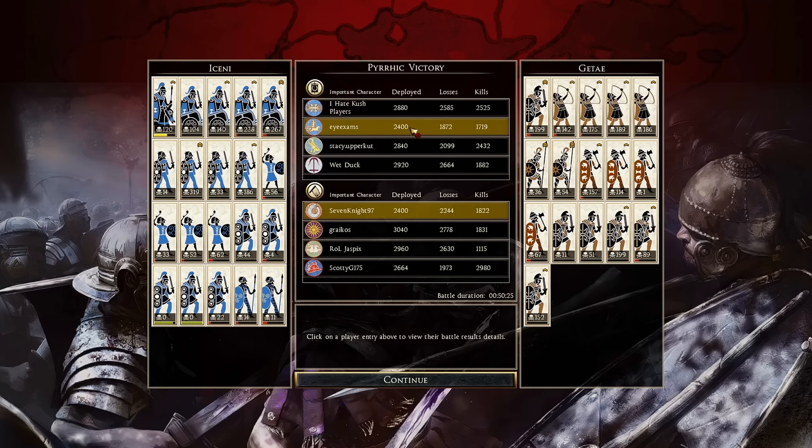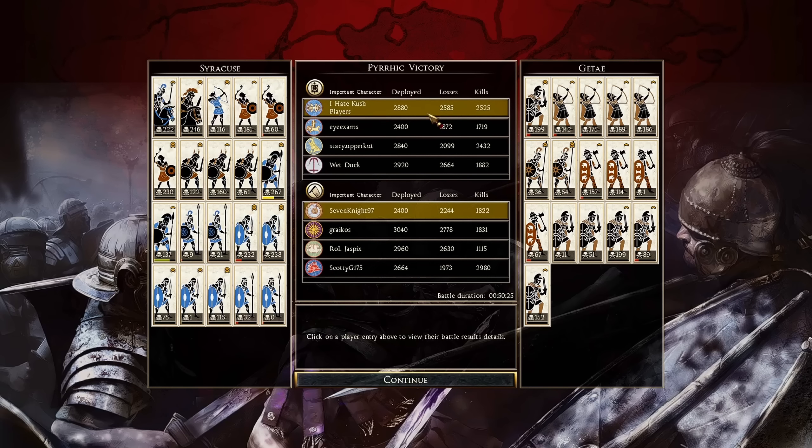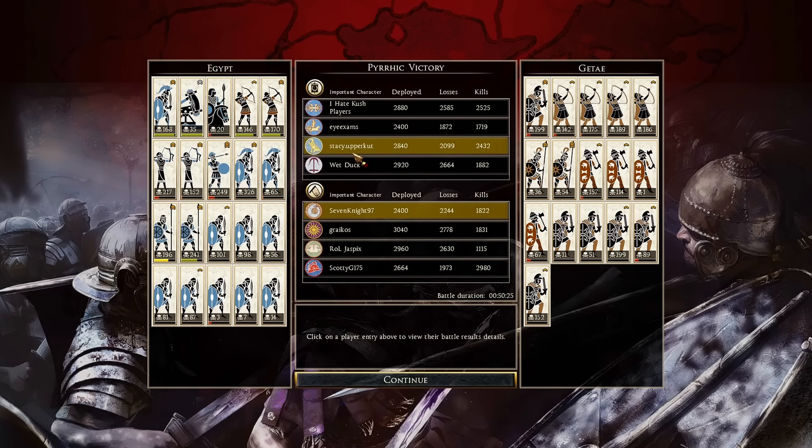Let's take a look at the army comps at the end. Starting with Eye Exams playing as Iceni - he was the one who sent the replay in, so thank you very much. 1,719 kills. His general had 120 kills, chariots 104 and 142, ambushers 267 and 319 kills with one of them and 186 with the other. Slingers unfortunately didn't get a whole lot. Heroic Nobles didn't do very well at all. Levy Freeman got killed. For Syracuse played by I8Kush Players: general 222 kills, Companion Cavalry 246, regular archers 116, Balearics 181 and 230, Sam Knights 122 and 160, Picked Hoplites 267 and 137, pikes got annihilated as we saw. Thorax Swordsmen 232, 338, and 115.